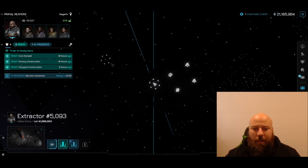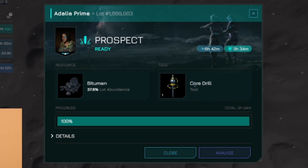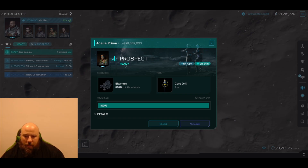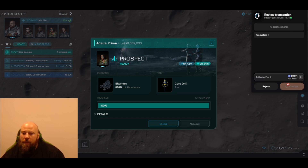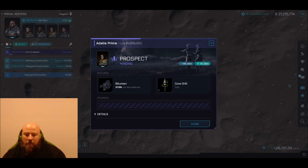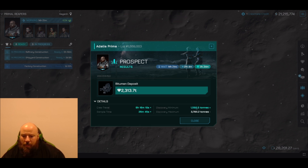Your boy Chugs back again with another Influence update. We've just done our core sample with our core drill for our bitumen — it is 100% complete, sign to analyze. This is the first time doing this for me, keen to see what the process is. If you're not happy with the abundance of bitumen, I can improve my analysis by doing another core sample. Result: 2,313.7 tons — kind of in the middle of what I could have got.